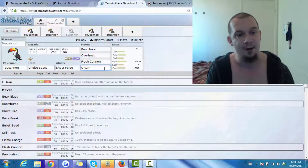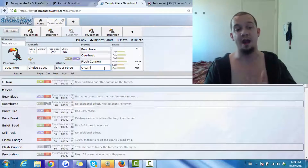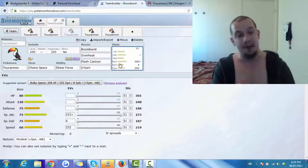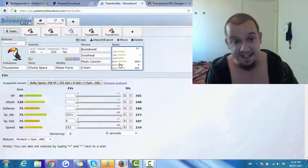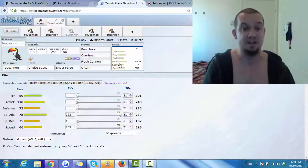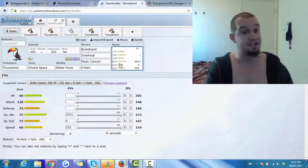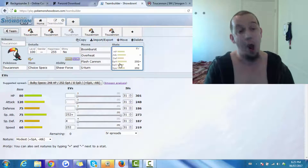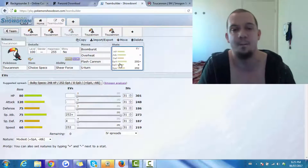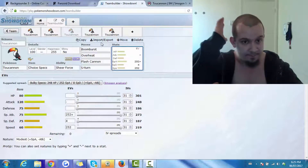Lastly on this set, we use U-Turn — because even though we're using a special set, you always want U-Turn for scouting. That way, if the situation is not favorable, you can do damage and scout what your opponent is going to do. The EV spread is a Modest nature with max Special Attack and max Speed. As PokéMMD pointed out, in this generation you can use a Choice Specs Boomburst on an Entei with Rocks on the field and get an OHKO — that is ridiculously, deceptively powerful. You can opt to run Timid for more Speed, but you will be sacrificing power.